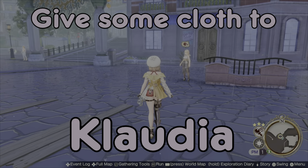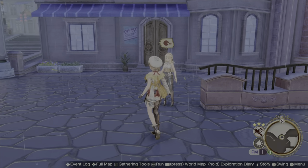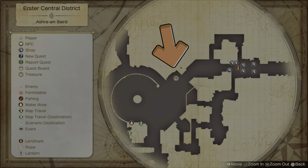So first thing you do is if you come to the new city — I'll show you the location in the video — is to give some cloth to Claudia. You can craft this very early on by the time you're at this stage. This is the location of where she is. She's here 100% of the time, always just smirking about.